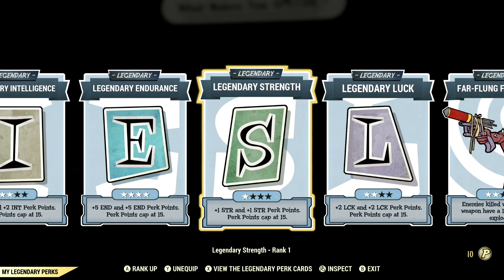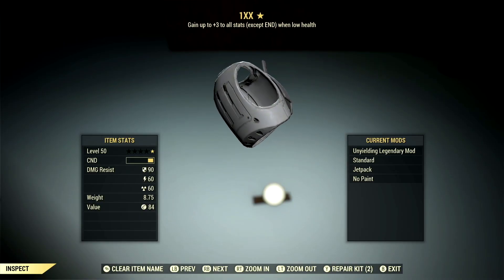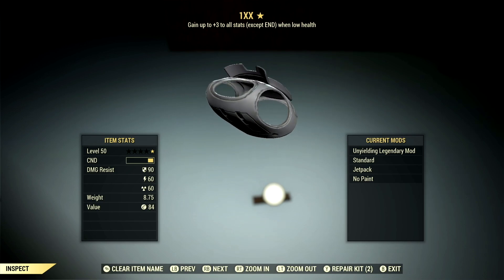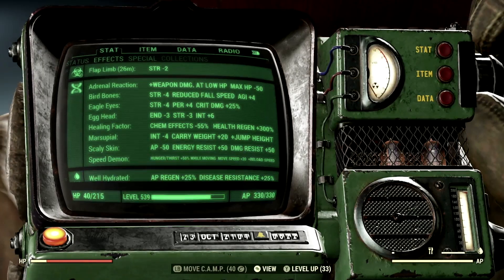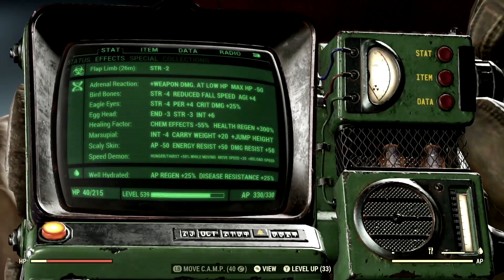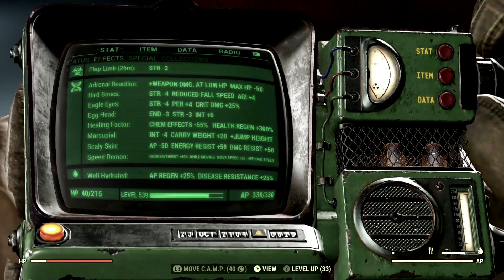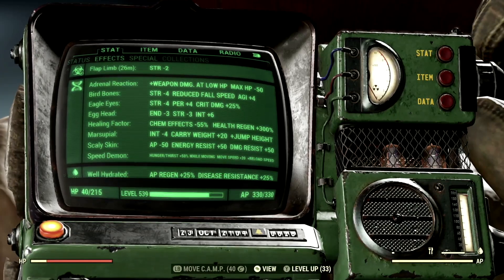Now let's get into my armor and mutations. For armor, I'm using a full set of Unyielding gear, which I recommend — it grants up to plus 3 to all stats except Endurance when at low health, which is absolutely fantastic since we are running a low health build. For mutations, I have Adrenaline Reaction, Bird Bones, Eagle Eyes, Egghead, Healing Factor, Marsupial, Scaly Skin, and Speed Demon. The main thing about this build is you want mutations that boost your Strength to get the most damage out of it.